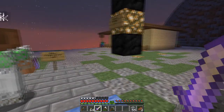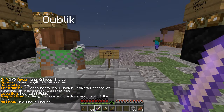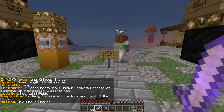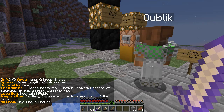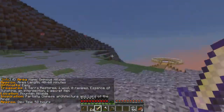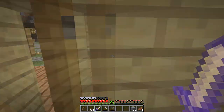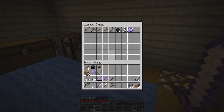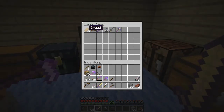Fresh air at last! Delightful info box. Easy one: Terra Restore one, wall zero, recipes one, essence of sunshine one, secret item. What is the other side? Partially Chinese architecture and Lord of the Rings. Yes, okay. Let's see what's in here — Adventurers Rest. I like this. Set spawn — will do.